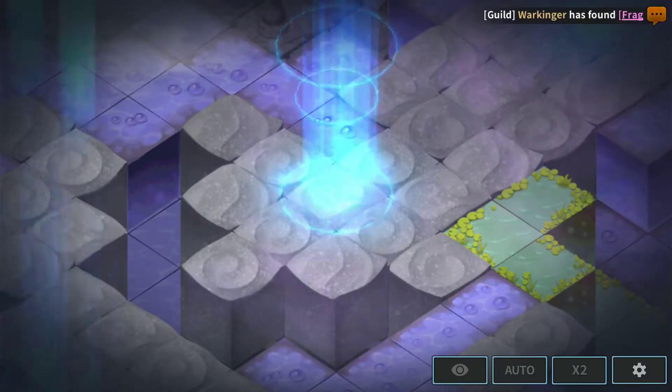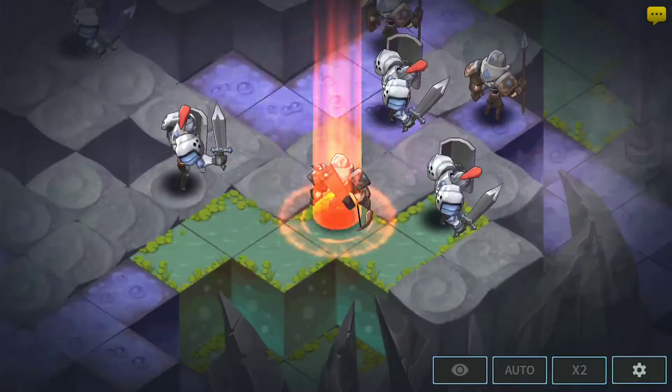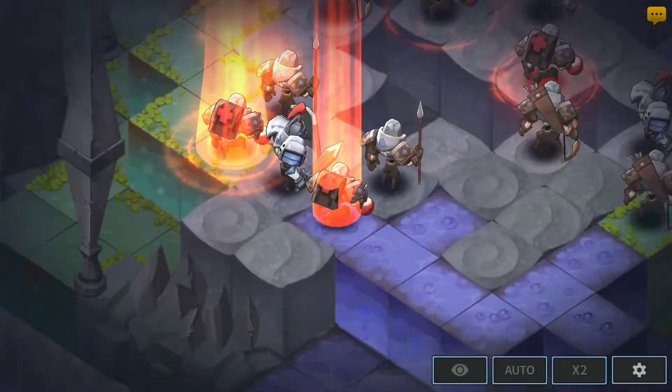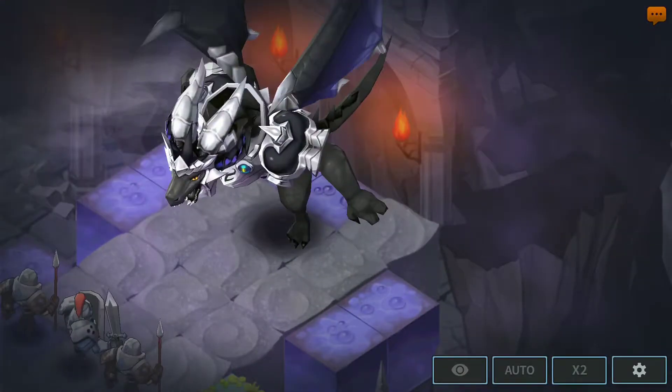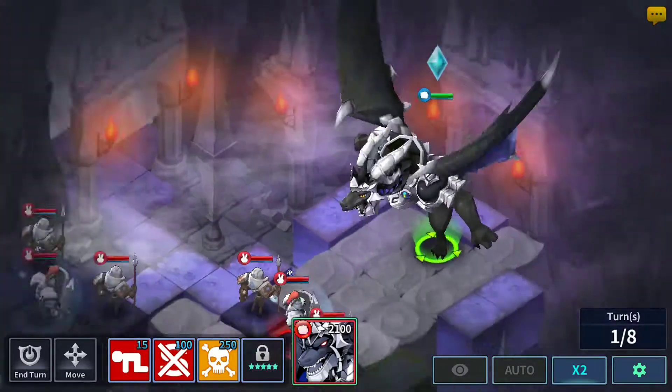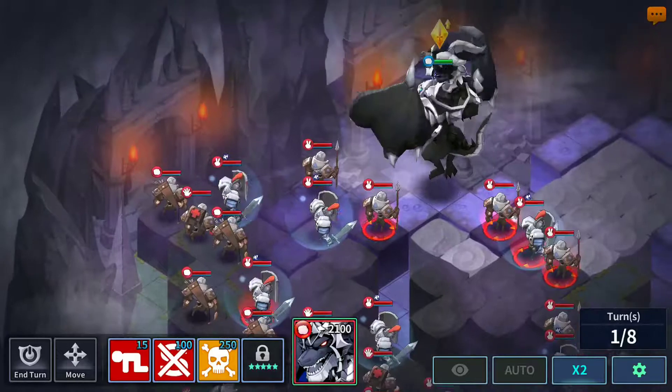All right, this stage is kind of interesting. Any equipment that you have on your character doesn't really matter — you can just unequip all the equipment on him and he will still be equally strong. So it's more like playing a chess game, you know. You just gotta get your skills right.